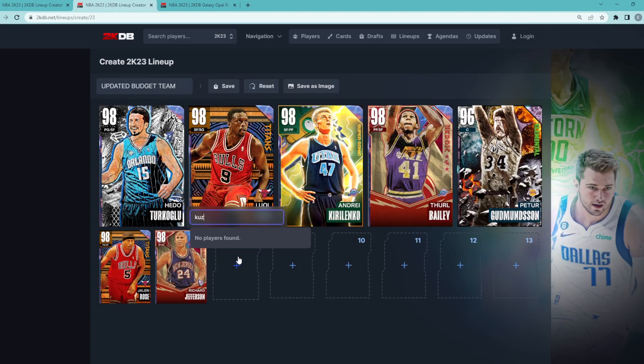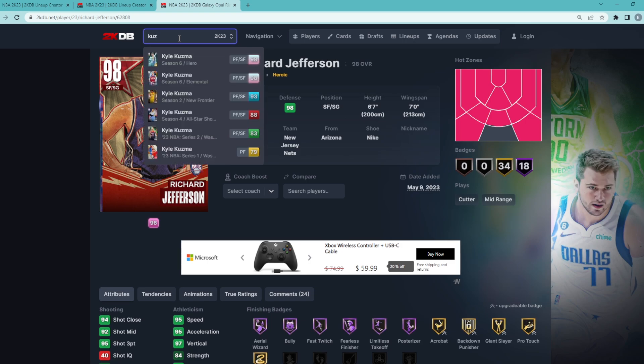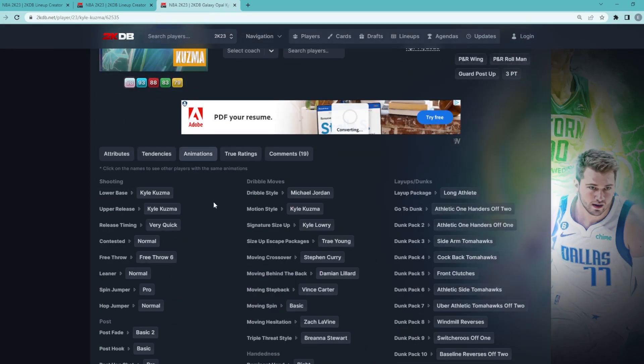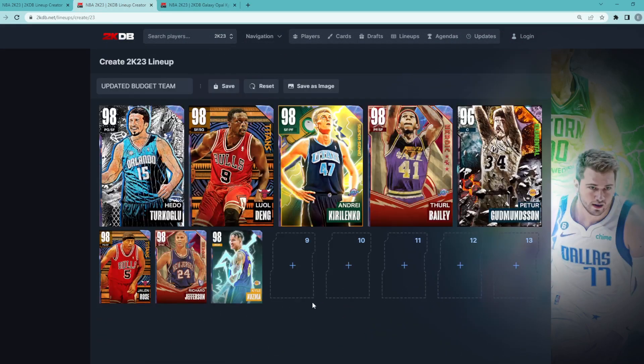For the backup small forward position, I think it's pretty obvious: the Galaxy Ball Kyle Kuzma. He's a 6'9" small forward with a 7-foot wingspan and such a good release — the Kyle Kuzma base and Kyle Kuzma upper on very quick timing is such an easy jump shot to green. He's also got the Kyle Lowry size-up, the Trae escape, and pretty good dribble sigs. He's a decent defender — not an AK-47 or Thaddeus Bailey type — but he can definitely hold his own at 6'9" at the small forward position.